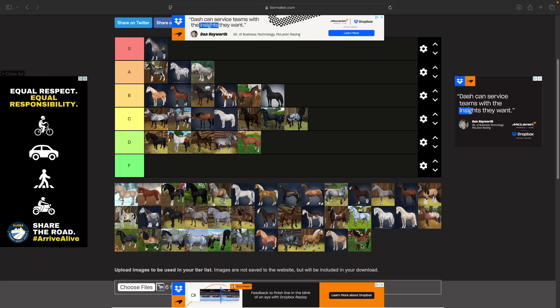Next up we have the Gotland Pony — lots of ponies early in this list. I actually like these better than the Dartmoor and the Chicoteque, but not as much as the Connemara. I like a lot of the colors, so this one's going in C tier.